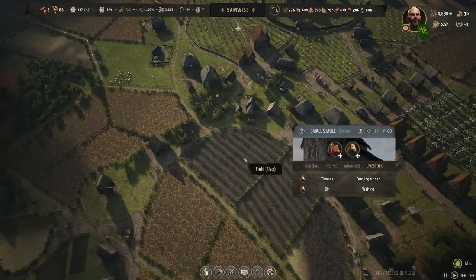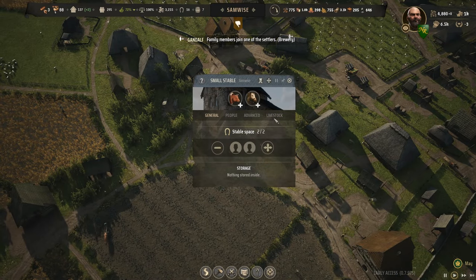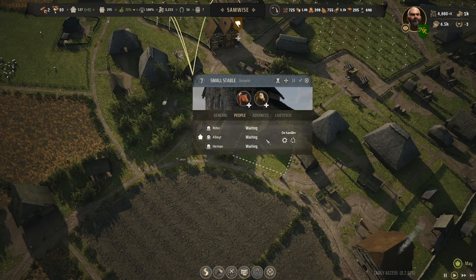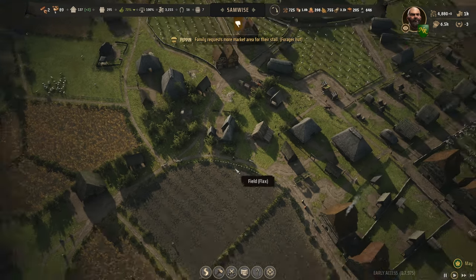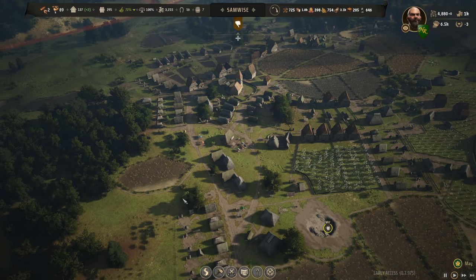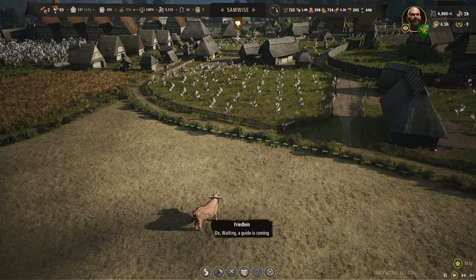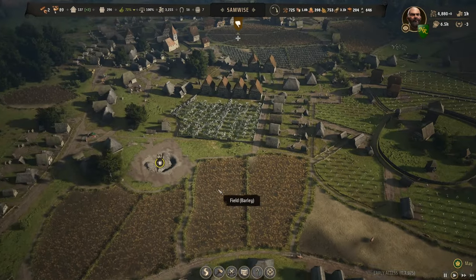So if you man your stables you have the greatest potential to get out there and get all the plowing done. I didn't know that was a thing! All these tier-two buildings look like stables with the same roof. Enabling livestock on more of them - a bunch are waiting for orders as ox handlers. They may assist with plowing and sowing season when it comes up.